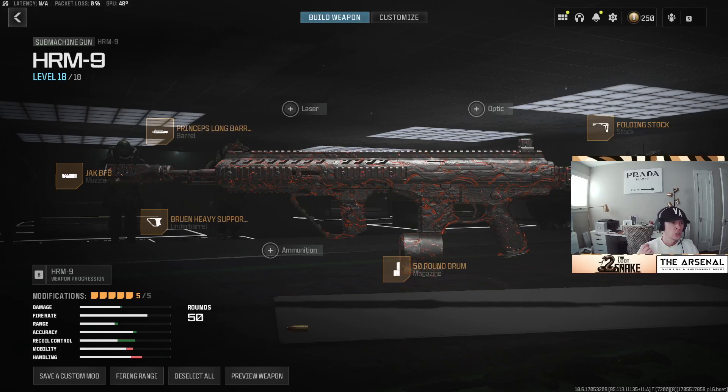Hey everybody, welcome back. A new gun dropped — it is the HRM9 submachine gun. I think it can be run as both an assault rifle as well as a sub, so I'll cover both of those here today.